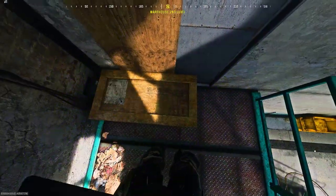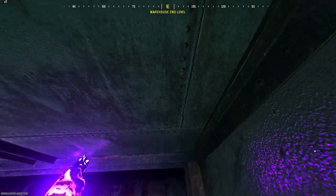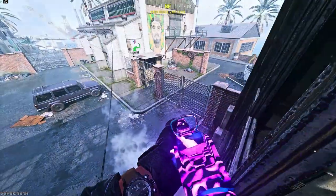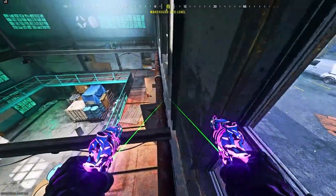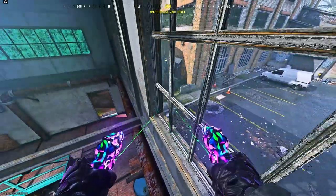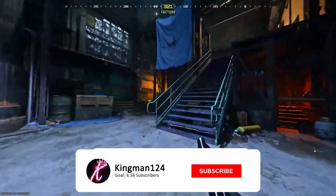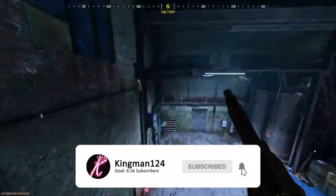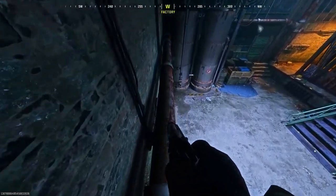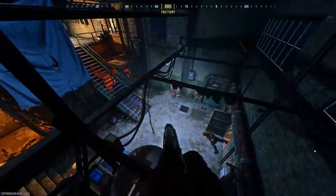On Underpass, go through these doors, stand on this wooden box, place down a barricade, jump on the ledge on the door, then run and jump to get on top of this pipe and get pushed up — you can climb into all of these windows. This still works on Underpass. Be careful though, the pipes are very slippery and if you move back slightly you can fall down. For the next Underpass spot, dolphin dive on top of this pipe, walk around, then run and jump on top of these pipes to get into this really cool hiding spot.